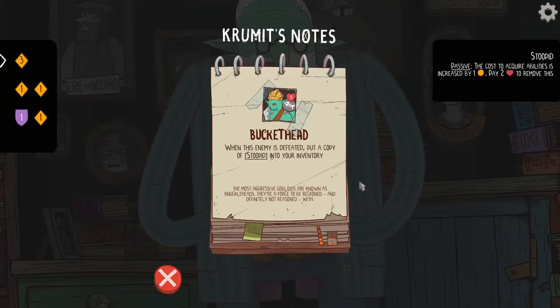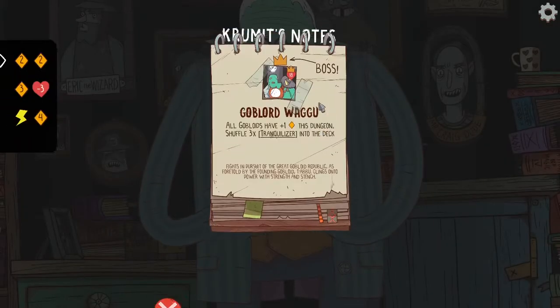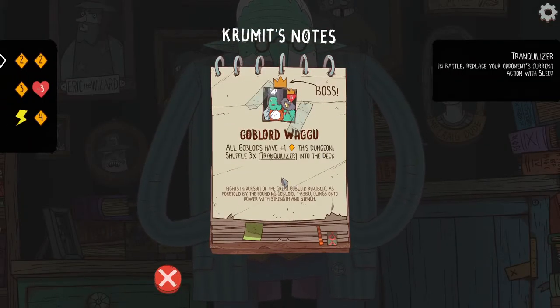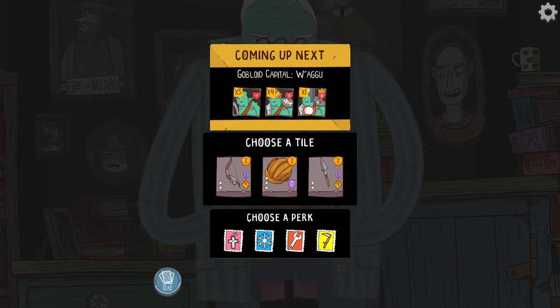Bucket Head — when the enemy is defeated, they add a copy of Stupid to your inventory, which increases the cost to acquire abilities by one. Pay two health to remove this. That's pretty annoying. And then Goblord Wagyu — that's a boss with 18 health. All Gobloids have plus one in the dungeon. Things are getting a little more interesting.